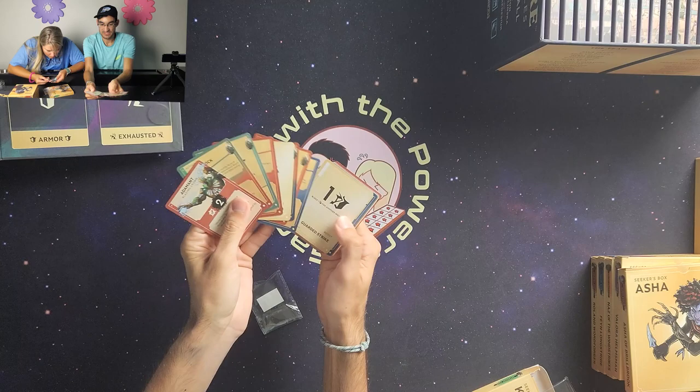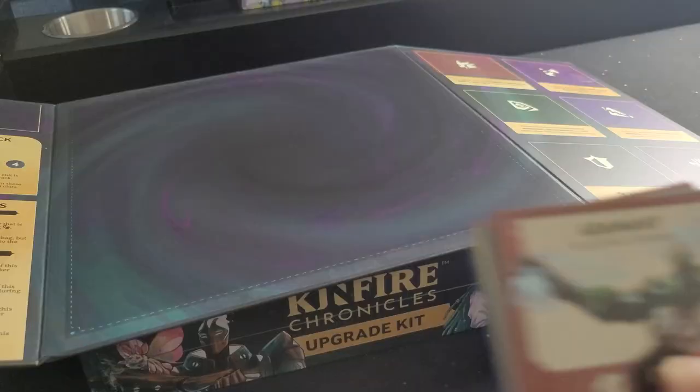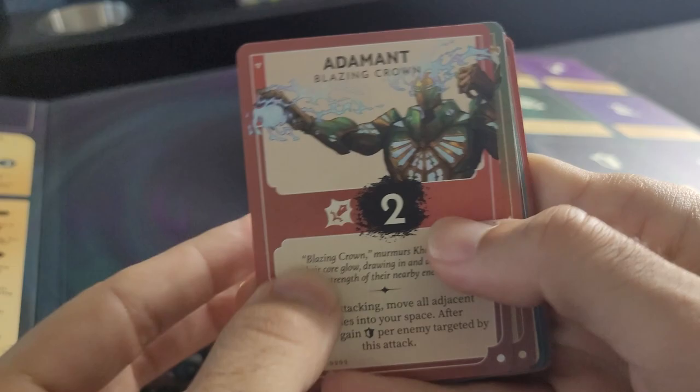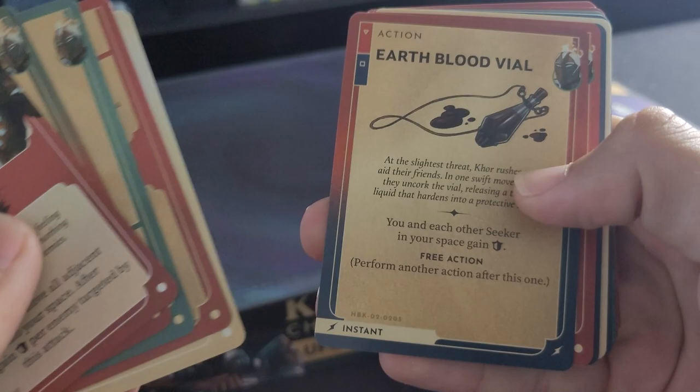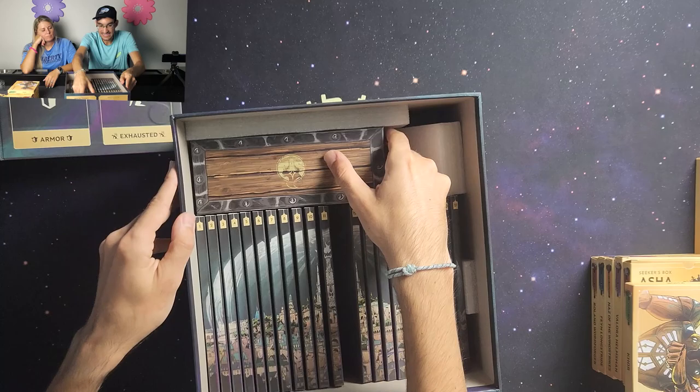Each character also has a deck of cards specific to them, featuring different effects, abilities, and powers. It's a basic stack of 18 cards. Here's a quick sneak preview of some of these cards for Core.